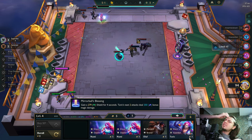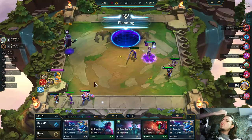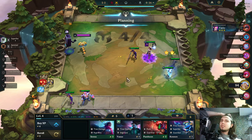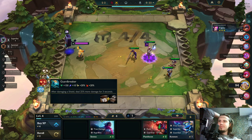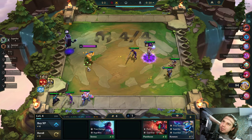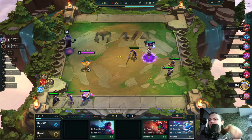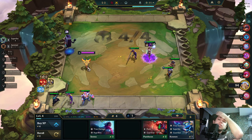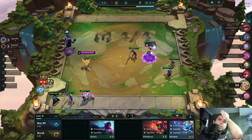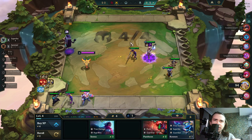I can play Guardian. I can get 3 damage. Only the belt for Lilia — no Shroud, no Sunfire, no Quicksilver, no nothing. I can't hit levels as well. We are just gonna play 10 like this.